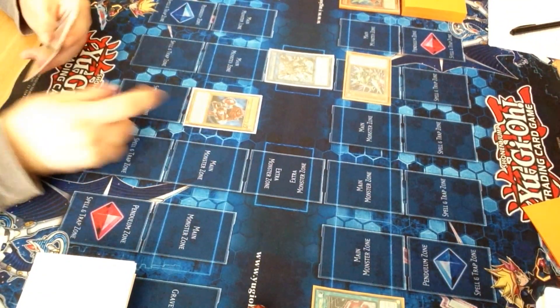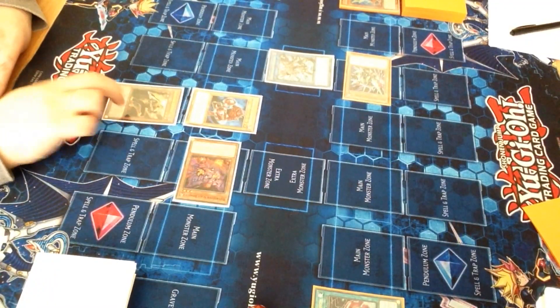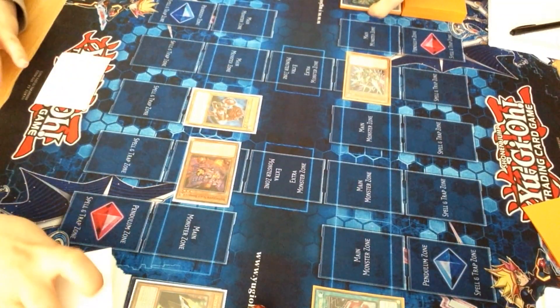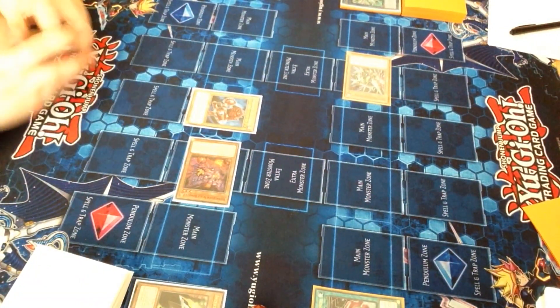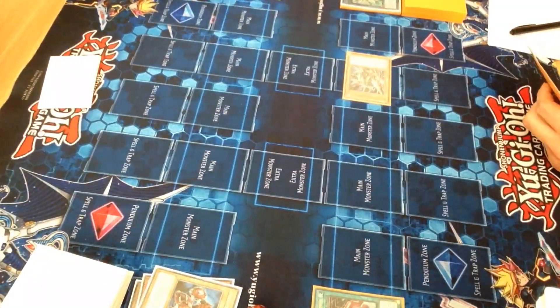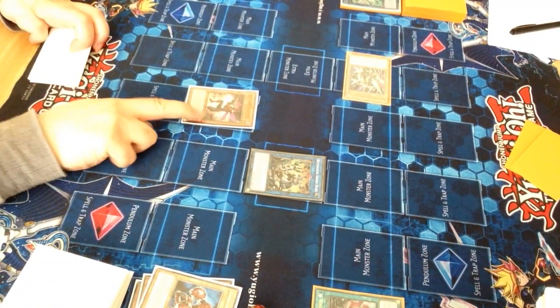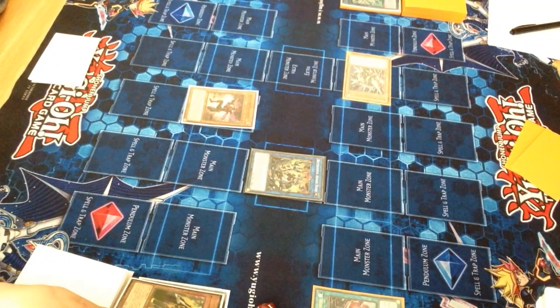I'm going to normal summon my Centipede. Special Lupin Hand. Effect to equip — Hornet — just pop the Link. Centipede adds to the hand. I'm going to add the Dragonfly. I'm going to link those away. Extra normal summon — Dragonfly. Dragonfly's effect: equip. Effect to pop the Boot Sector.